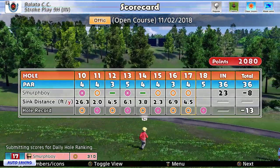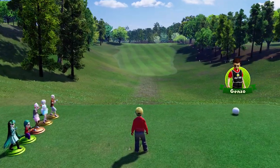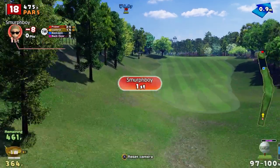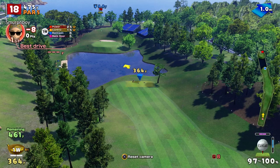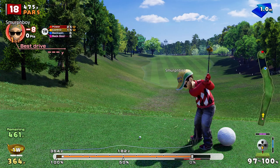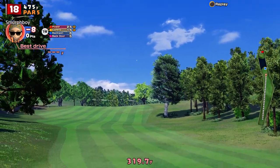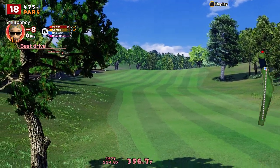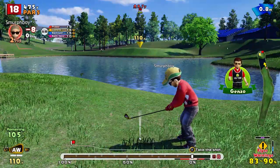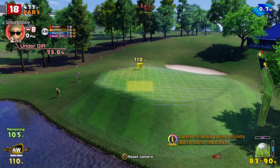Now we've got the par five to finish. Eagle would be awesome down here. Straight with a bit of water — you've just got to lay up, really. That's the trick. Give yourself that good second shot. Great shot — no, I'll end up in the rough. That's going to make the second shot tricky. Don't ignore the gauge. We've got 105 to go and we're going to lose a bit of power from the impact.